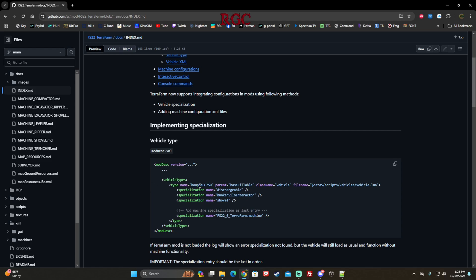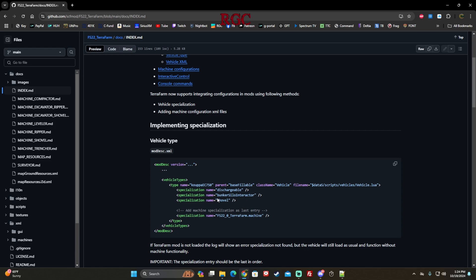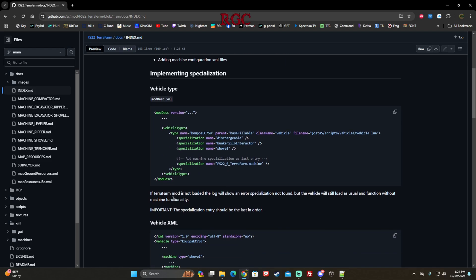In the index area, it shows what you need to put into your vehicle modDesc. In your modDesc you need to see vehicle types and the name of the vehicle. You need to add a specialization for TerraFarm — basically add the machine specialization as the last entry. That's very important — make sure it's the last entry in the specializations.